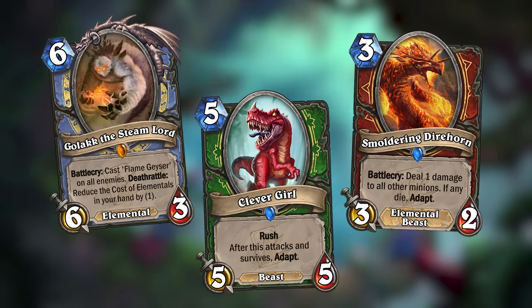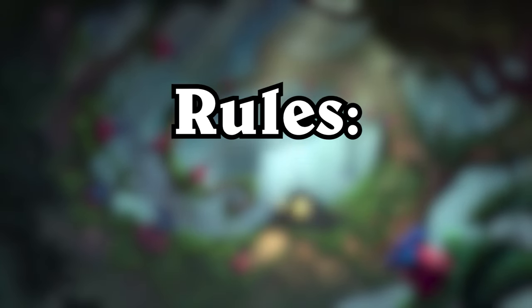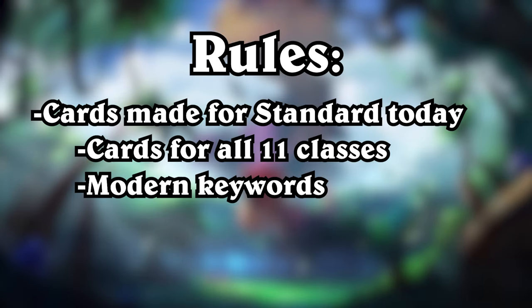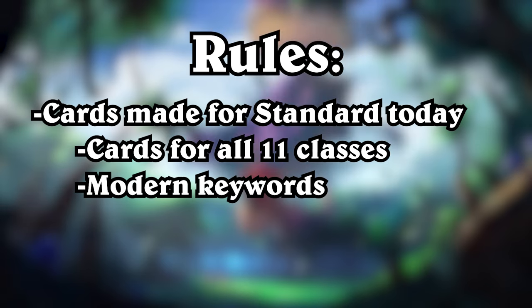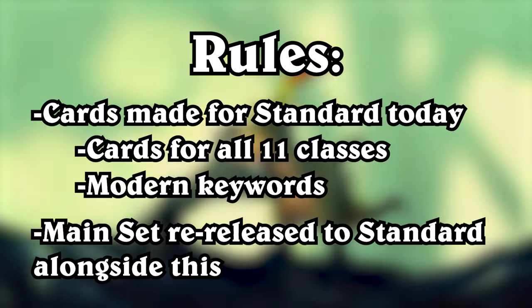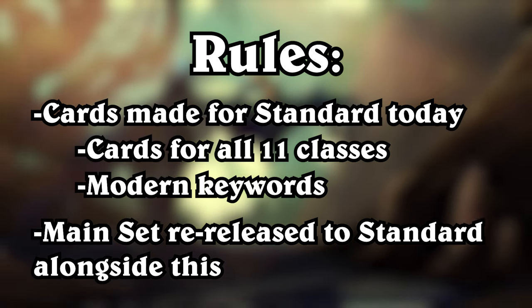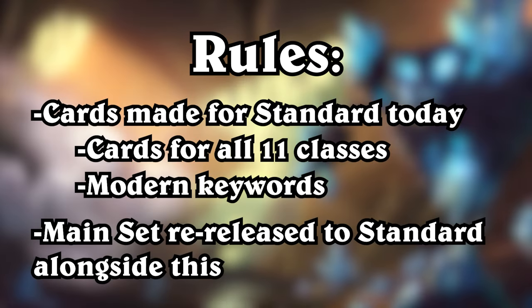Before we look at all the cards for the set, I want to very quickly explain my rules. The idea is that this mini set would be released to standard Hearthstone today with cards for all 11 classes using modern keywords. Additionally, the plan is that the Journey to Un'Goro main set would also get re-released to standard alongside this mini set. Now, let's look at the cards for the Crater Clash mini set.